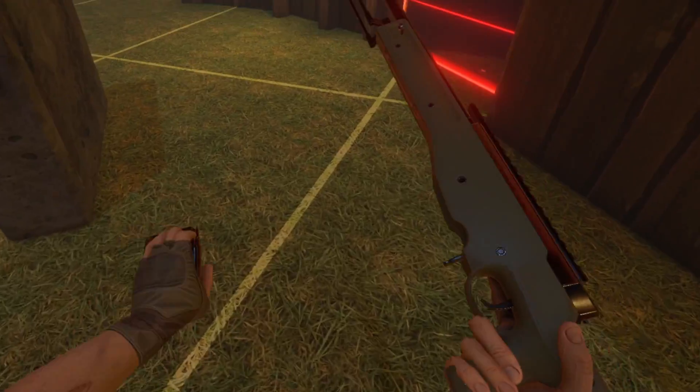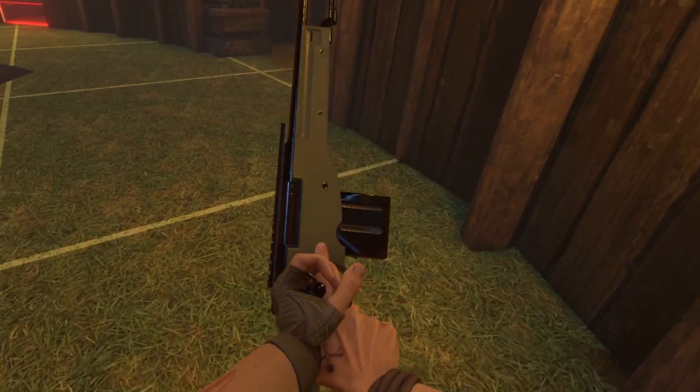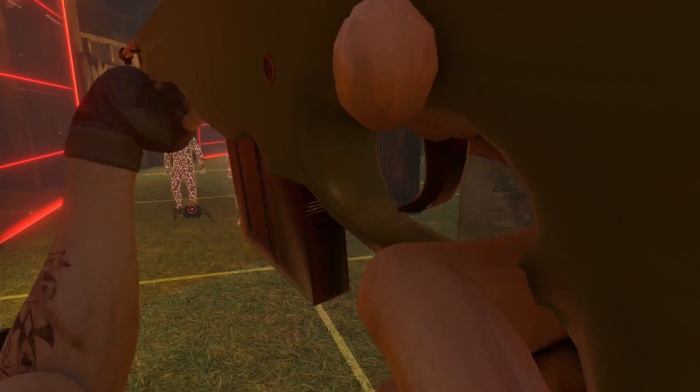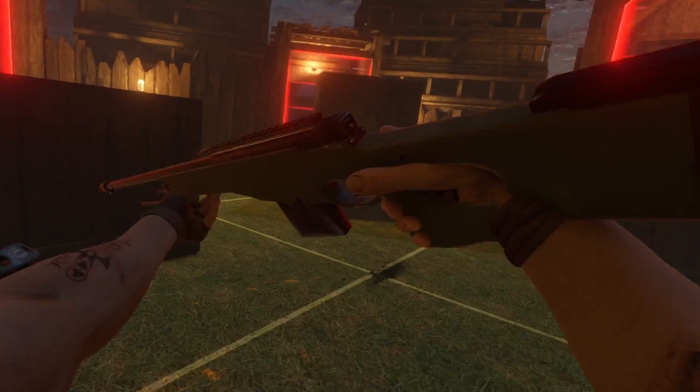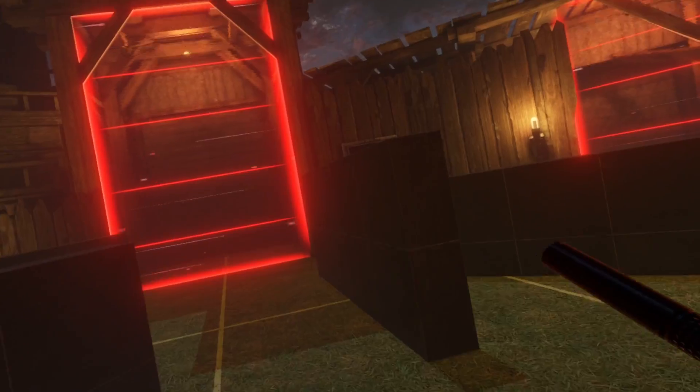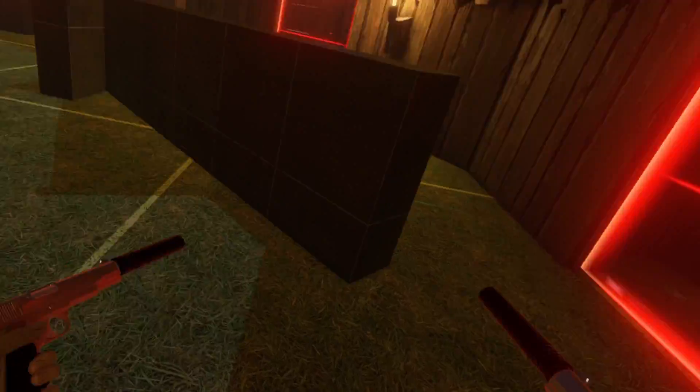The next weapon is the AWP, which is a really nice sniper rifle. To reload, you do this and then pull it back — it's kind of hard to reload every single time, but it makes a really nice sound, almost like a desert eagle. It has a lot of recoil.